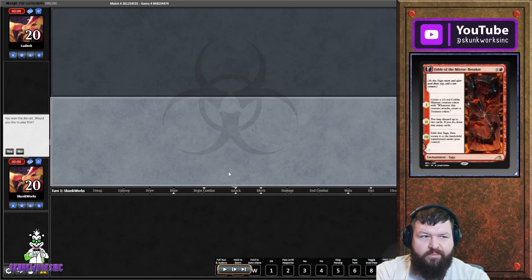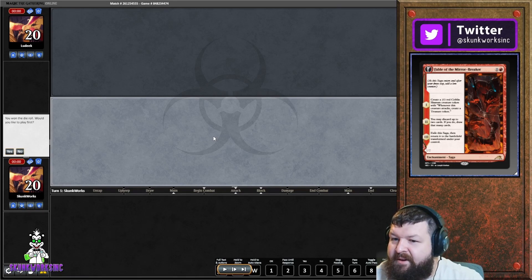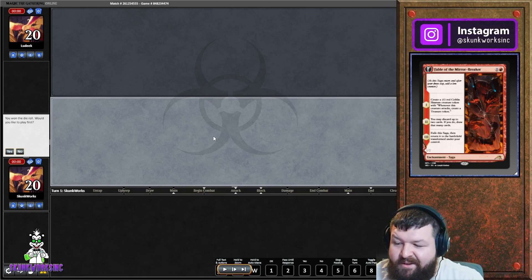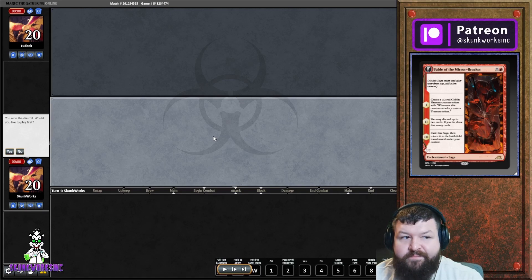We're just going to narrate through some things I played offline. This is a demure list with Cryptic Command - my favorite card, if not my favorite card ever printed. Cryptic Command is playable in this meta, it just is.